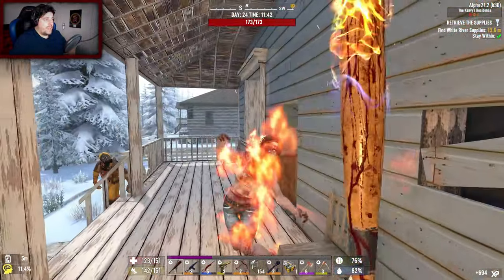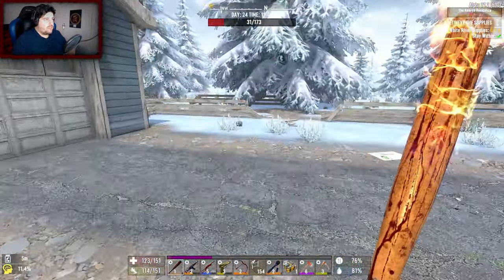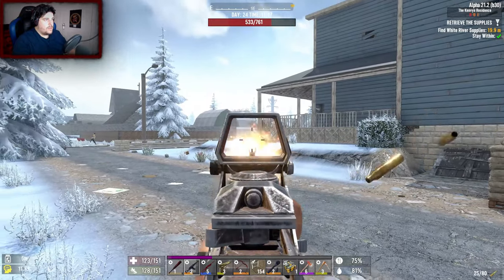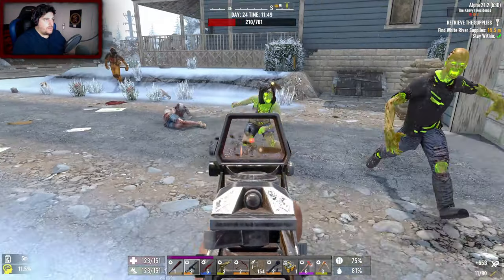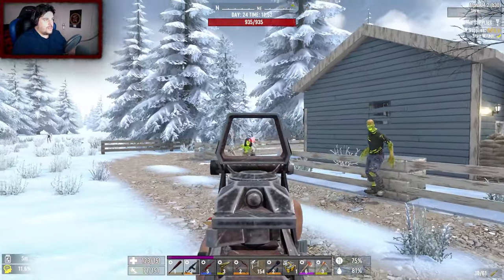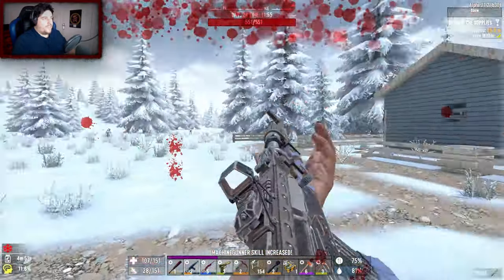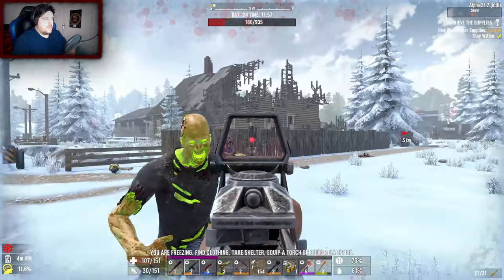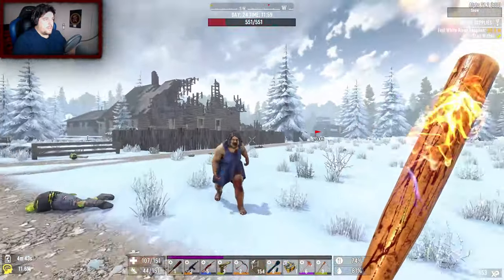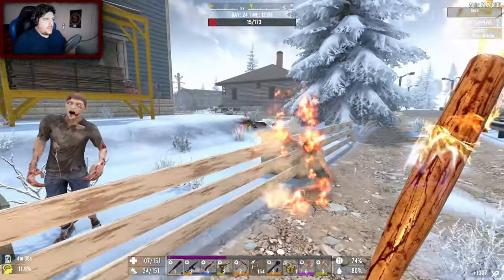Pummel Pete leveled up - that explained the odd sound, not a round number level just a skill tick. Found a satchel. Main loot room cleared - all zombies are now alerted because of course they are. Taking a bit of damage but not too bad overall.